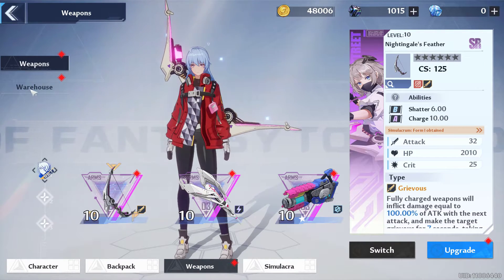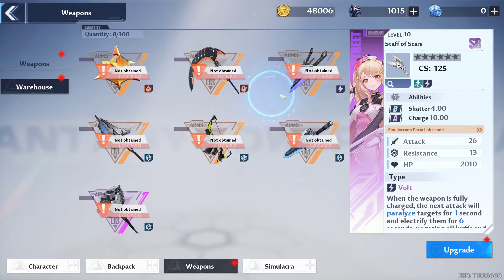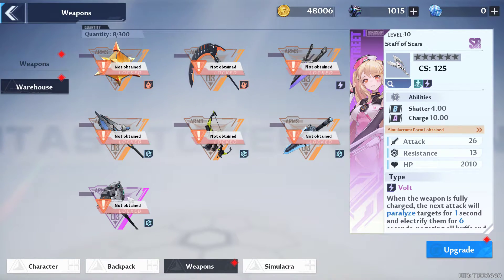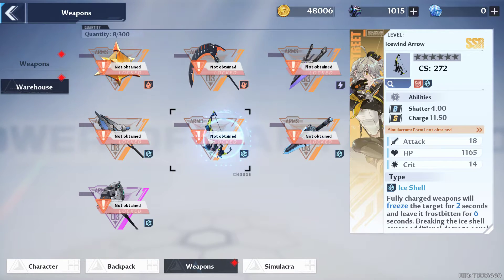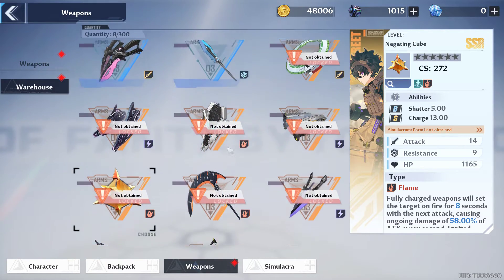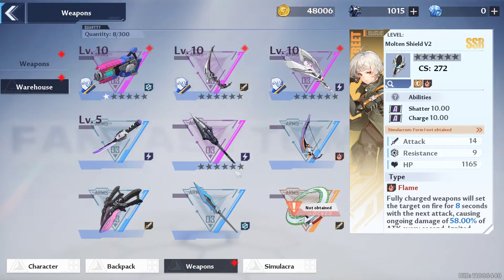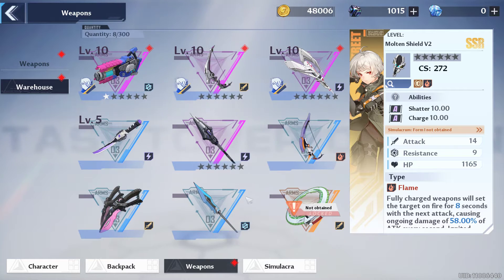Another thing I forgot to mention: even though a lot of weapons are listed here, I wasn't sure of their category types, but I realized the weapon category is written in the bottom right. For example, this one is ice shell. The categories shown here include fire, fire, and lightning — so it seems like there are a lot of ice and fire types.